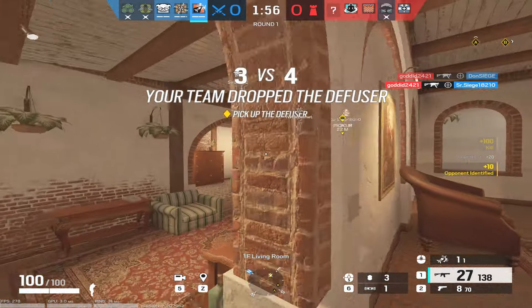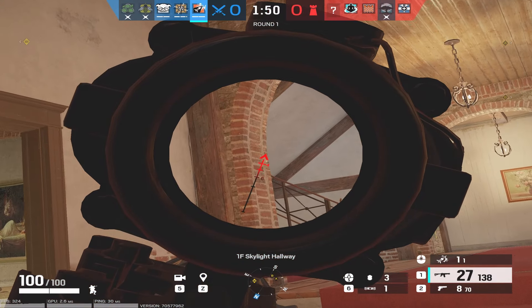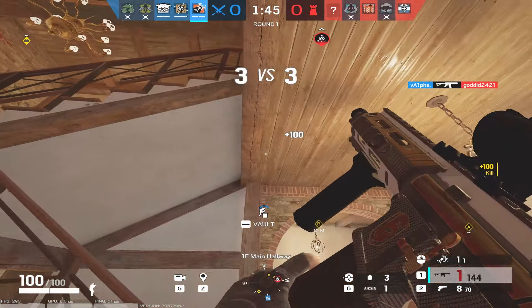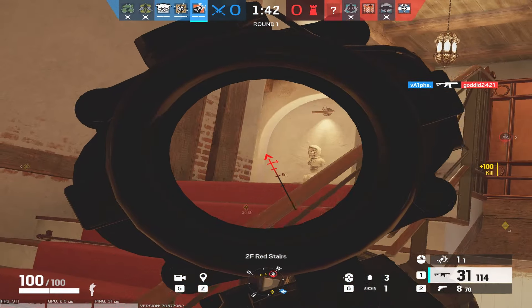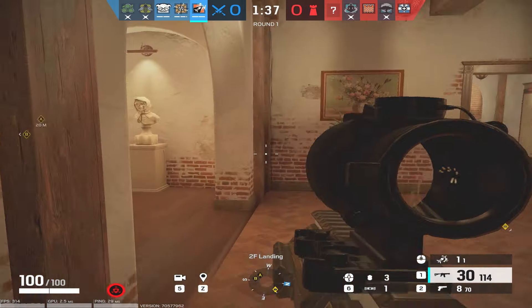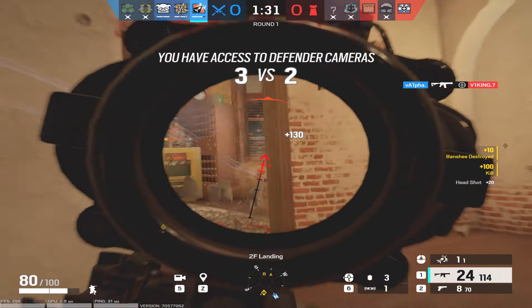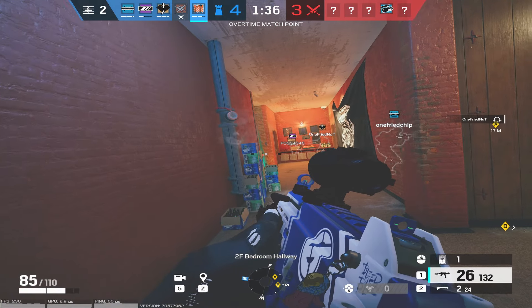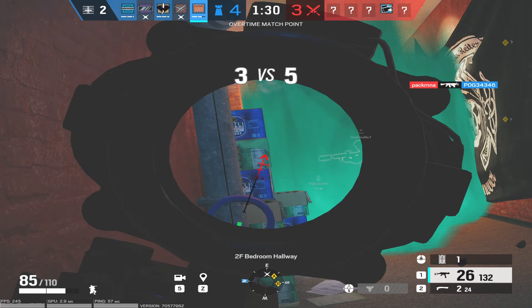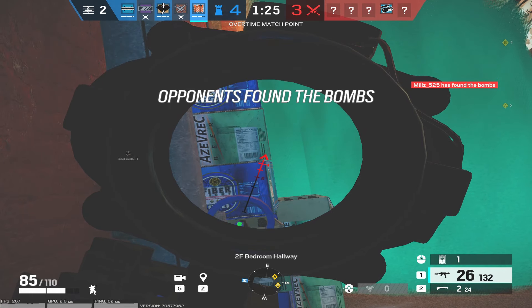You have dropped the defuser. Reload. Reload. Use Lodge again. Op 4 has located a bomb. You know what to do.